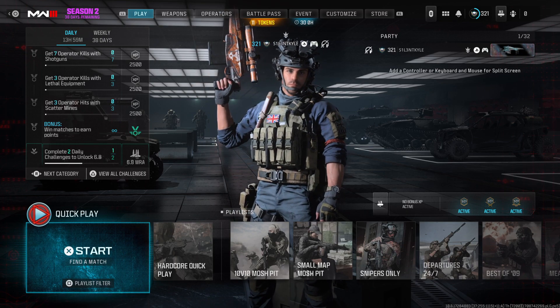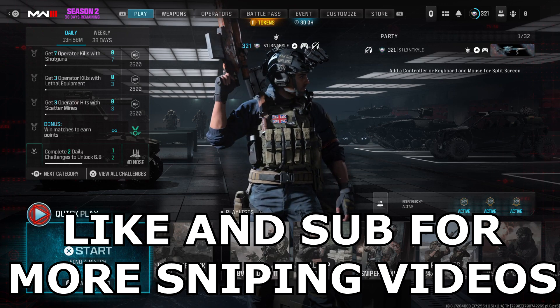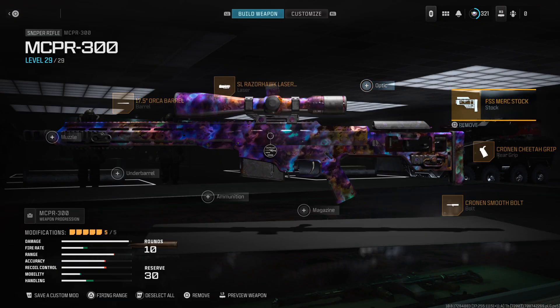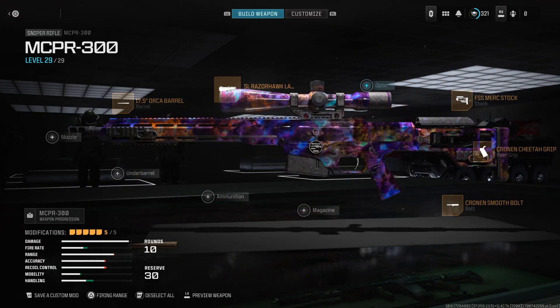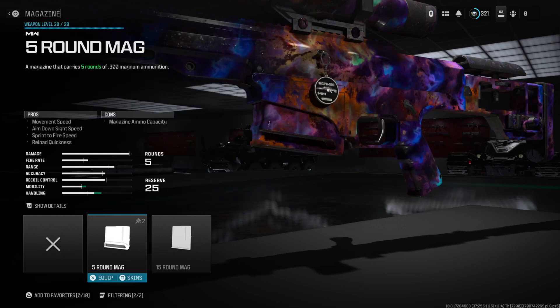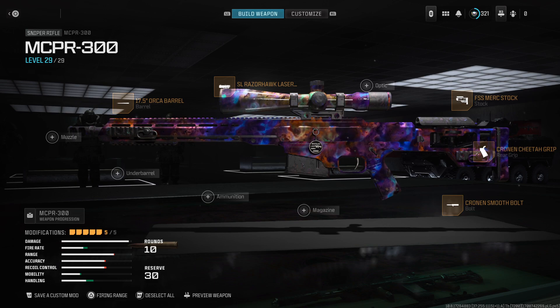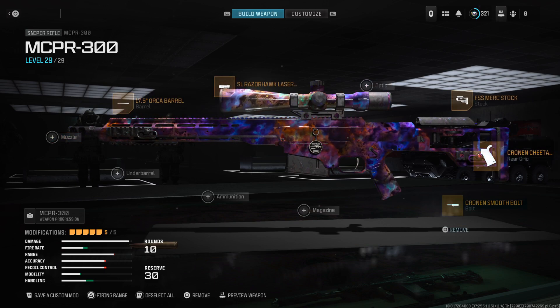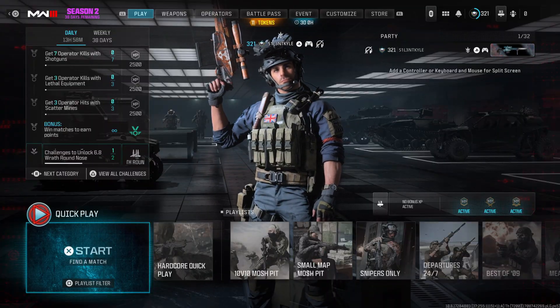Let me know down below in the comments which sniper you want to see me do next. And as always guys, if you are new around here be sure to like and subscribe for more. This is my MCPR class — it's a standard class. You don't have to have the barrel on; you could take the barrel off for an optic or a magazine. This magazine increases ADS speed quite a bit, but this is one of the only snipers in the game that starts off with a 10-round mag, so I don't really see the point. Apart from that, this is pretty much the class. These are the perks I always use — enjoy the video.